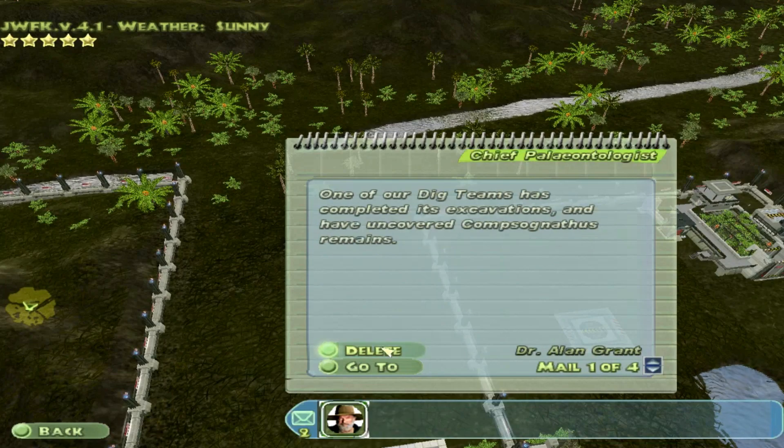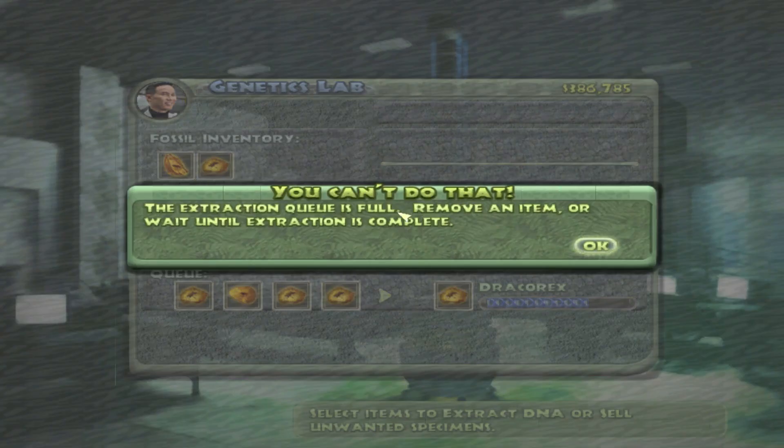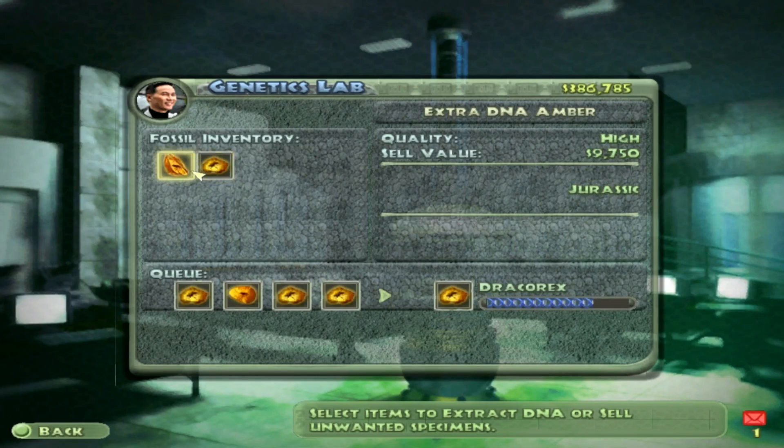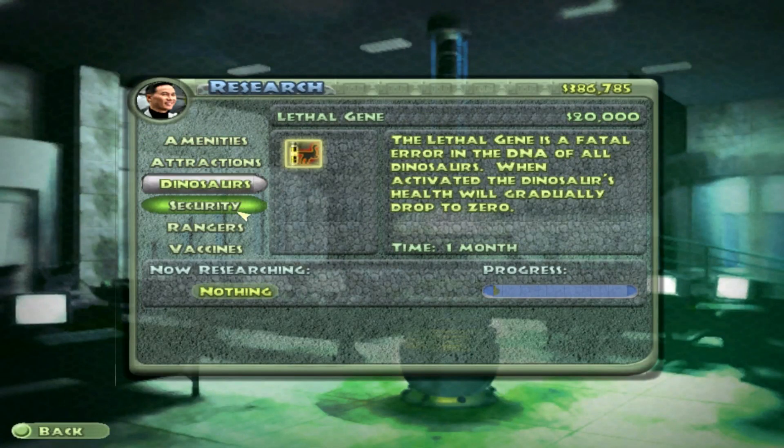Compies are sick. Indoraptor — yes, that's what we want. Urgent message from Dr. Wu — no worries, we can wait. The auto lure — sweet. What do I want now? Message from Dr. Wu, I guess.